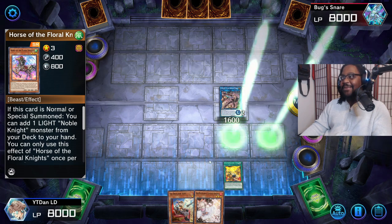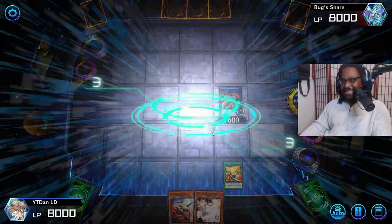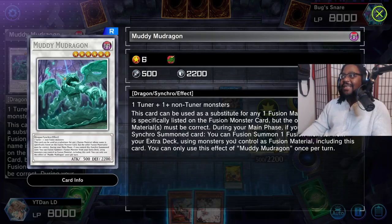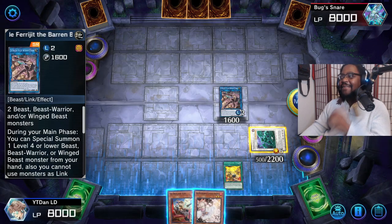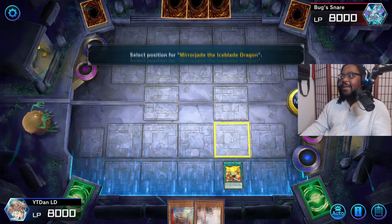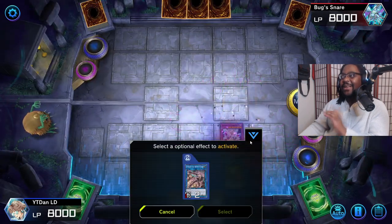We're gonna go ahead and Synchro Summon - Synchro Summoning in the midst of this combo to summon out the Muddiest of Mud Dragons. This card is special because just like Horse of the Floral Knights, you can Fusion Summon with Muddiest of Mud Dragons. You can use this card combined with your Blossom, so let's go ahead and Fusion Summon - and that's gonna put out Mirror Jade!